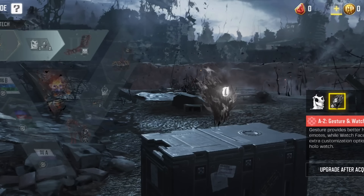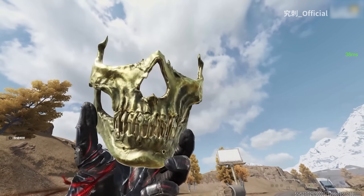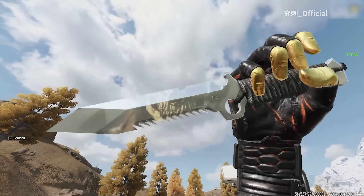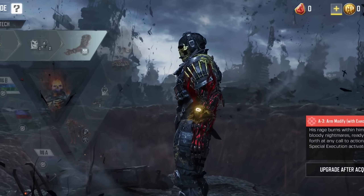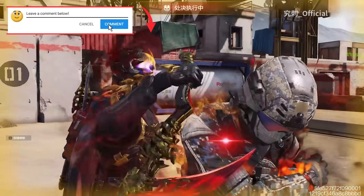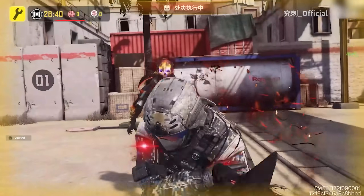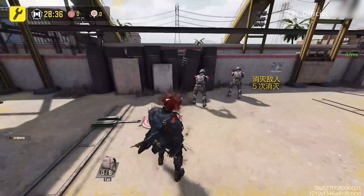The hollow screensaver is essentially a screensaver for your hollow watch and is one of the less impactful upgrades for mythic characters. The second upgrade is for gesture and watch face. This includes an emote in first person view, known as the gesture, and additional customization options for your hollow watch face. The third upgrade is the arm modifier. This one is a game changer because it grants you a special execution move — this upgrade is a must have. The special execution includes Riley with Ghost using his sickle to finish off the enemy. It might be the most brutal execution we've seen in COD Mobile so far.